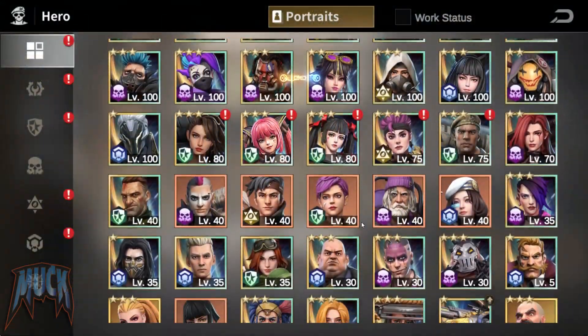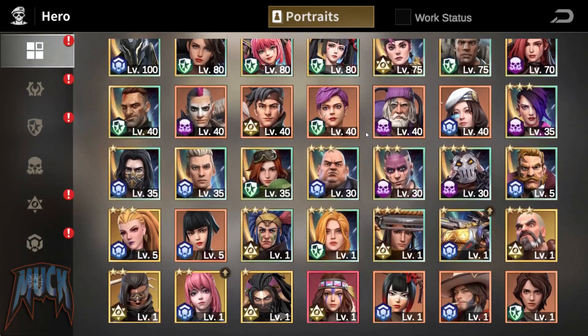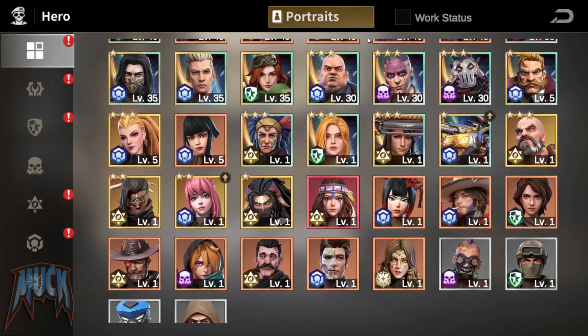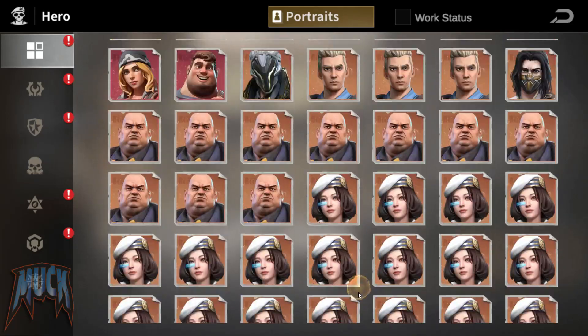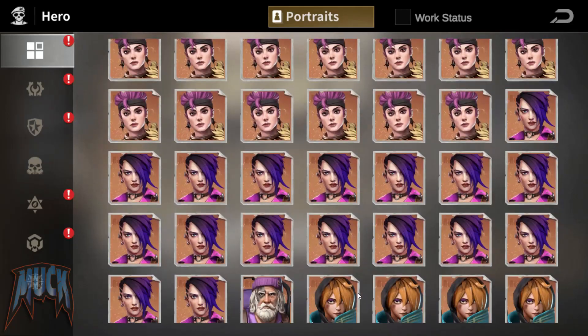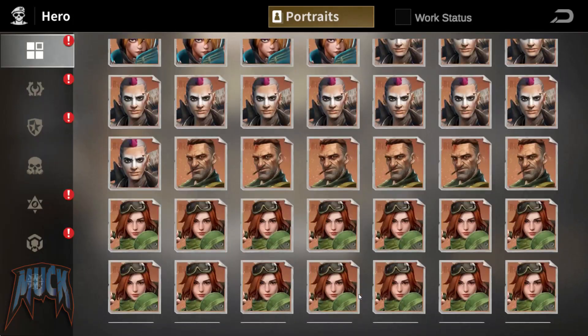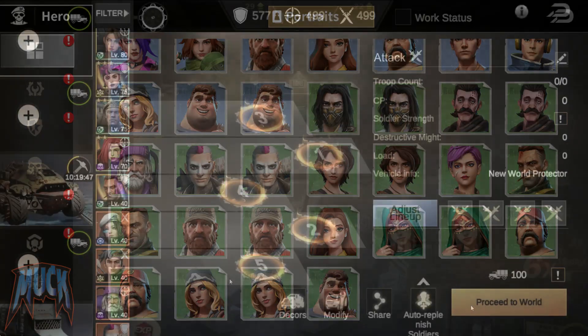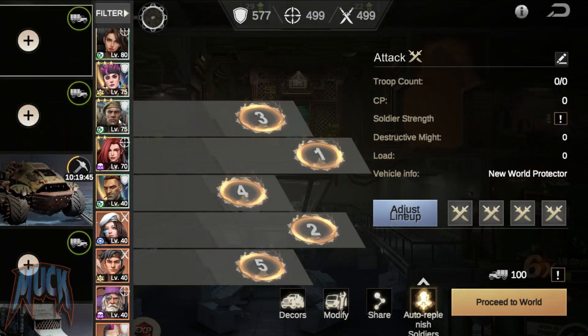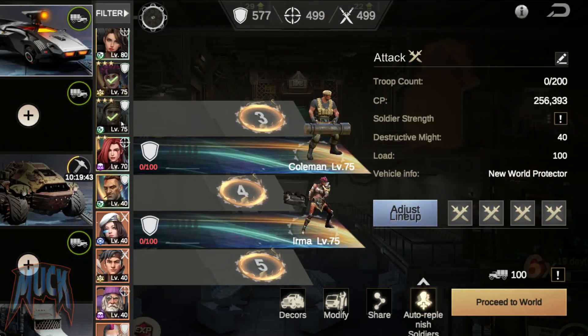When I first started playing, like many others, I made many mistakes — promoting my heroes wrong and building formations without thinking much about game mechanics or synergy between hero abilities. The basics: two tanks, one support, and two attack heroes. My beginner's lineup was Coleman, Irma, Kinogawa, Alisa, and Rebecca.